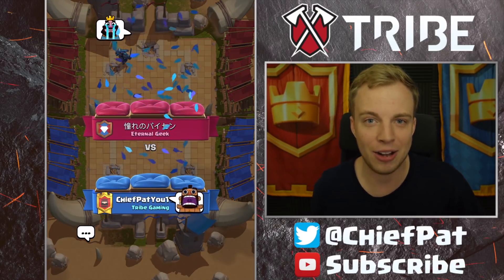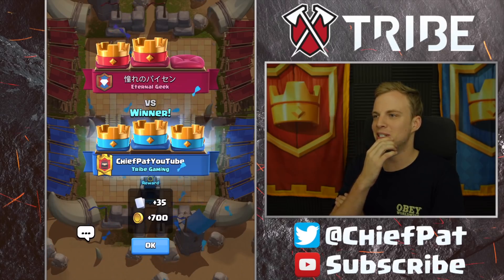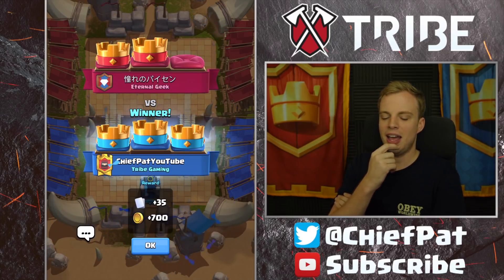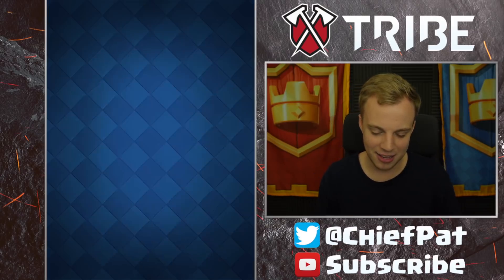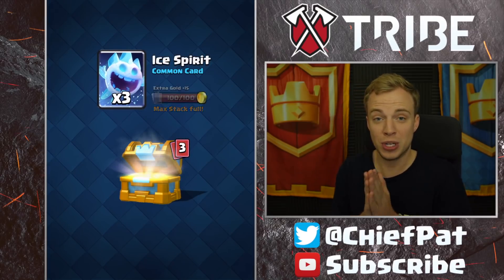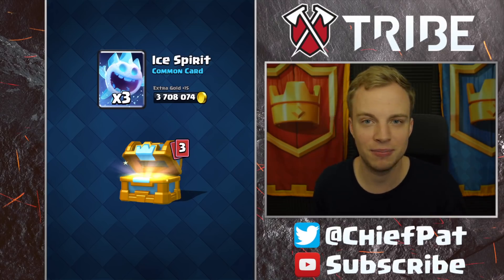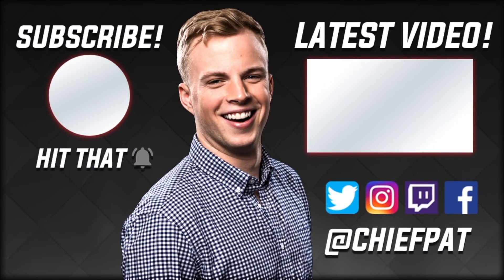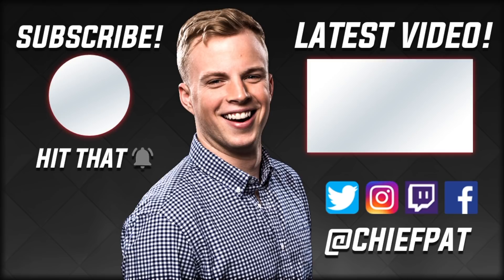Wow, that was a fiesta of battles to say the least. Inside this episode there's a lot of lessons learned — we learned a lot about what not to do against Bandit Bridge Spam with our PEKKA, and we learned that Wizard is pretty good for dealing with Golem Nightwitch. That's gonna do it for the video today guys. Let me know what you think in the comment section below about the newest card coming out inside of Clash Royale. Hopefully we see a new challenge coming out tomorrow, and until next time I will see you guys later. Peace out.